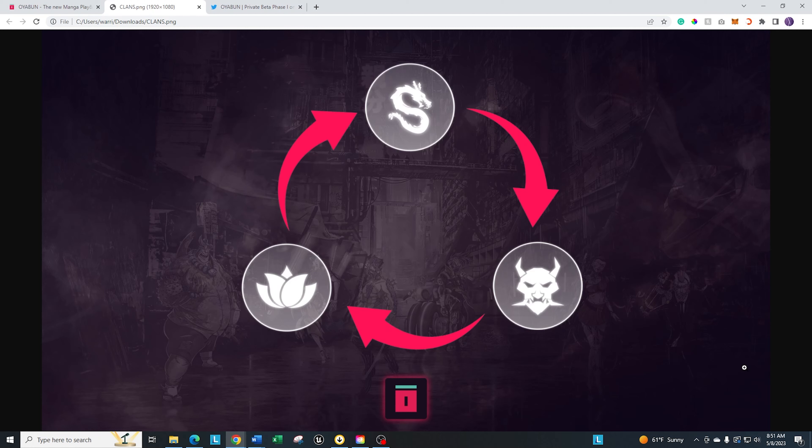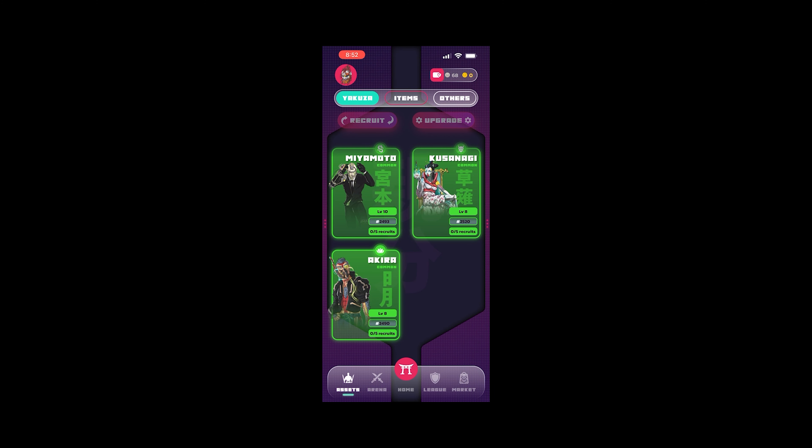All right, I'm going to jump over to the game itself and show you. Please understand this is a mobile version, so it's going to be a much smaller screen than normal. We are here inside the game. As you can see, this is the first screen — the asset screen. I currently have three different Ikuzas. I tried to get one in each of the three clans just so I could show you the difference. Each clan, if you saw my video from last week, has its own advantages. Some are focused on martial arts, some on weapons or the bio side.